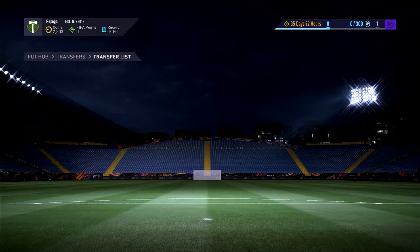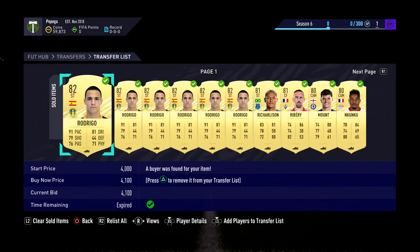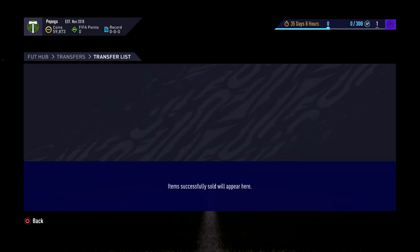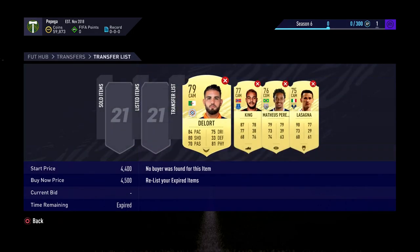We're so early into the series and we're already battering out some big profits. Look — 59k already, and we can see everything pretty much sold. You might think 59k is not bad, but we've still got a few left to sell, so we're actually on almost 70k, which is absolutely unbelievable for just a second episode. It's quite a short episode, not that many deals but a lot of money — around 60k to go and spend.